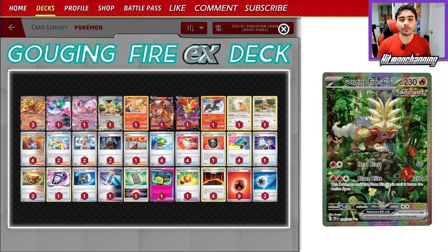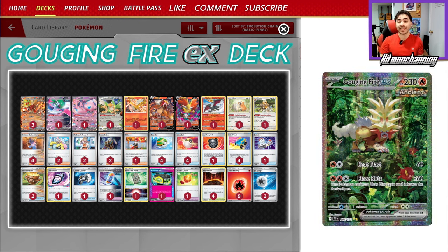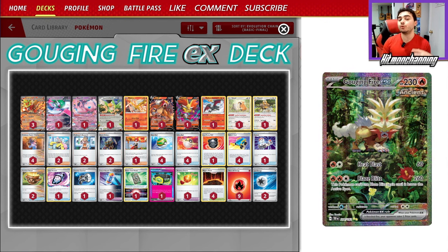What is going on everybody, hitmonchanning here back again with another Pokemon Trading Card Game Online deck tech. Today we're taking a look at Gouging Fire EX, a brand new fire type from the Temporal Forces set. This card is actually insane — its Blaze Blitz attack is the star of the show, doing 260 damage for only three energy. The only caveat is you can't use Blaze Blitz again until you leave the active spot.